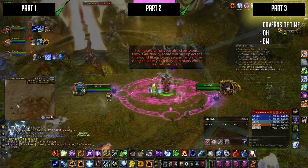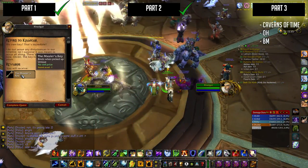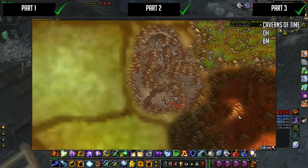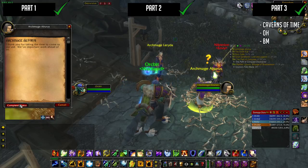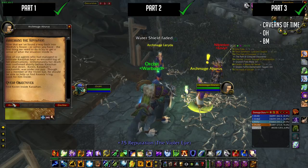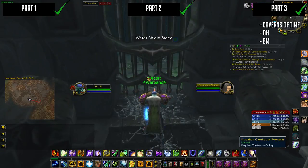It's time to return to Khadgar in Shattrath City and get the Master's Key. Hand in the quest, and congrats - you got the Master's Key! Now you just need to go back to where it all began, outside Karazhan. Talk to the Archmage and all your efforts have now paid off. You are now attuned to one of the most awesome raids in World of Warcraft. So have fun guys, I hope you found this guide helpful. I'll see you guys really soon.